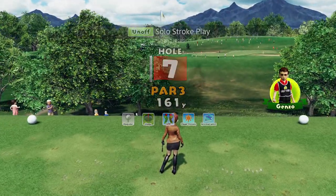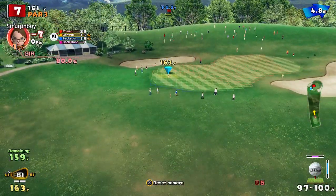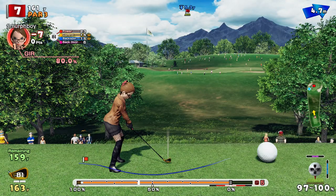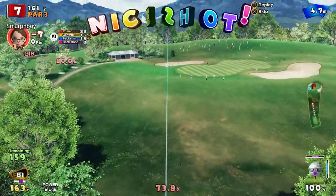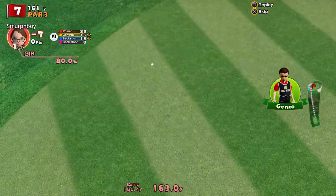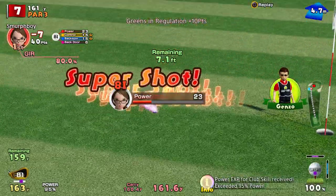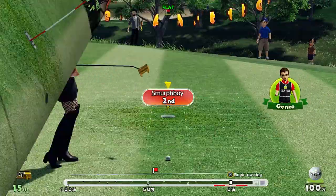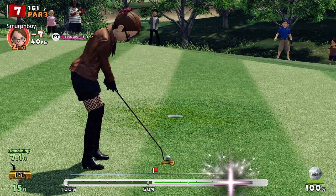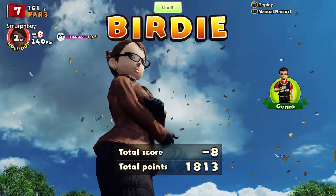Par three, hole seven. There's a heck of a lot of wind down there. Eight iron. Got the ultra back-spin. Good shot — all about where this is going to pitch. Oh, come back. That's alright, it's on. Could this be a birdie? It's a seven-footer for a birdie — pretty easy with the Mega Cup. There we go, straight down the middle. That's eight under.